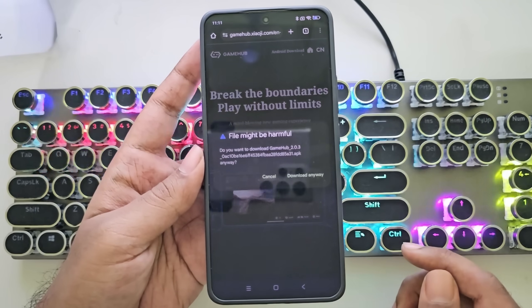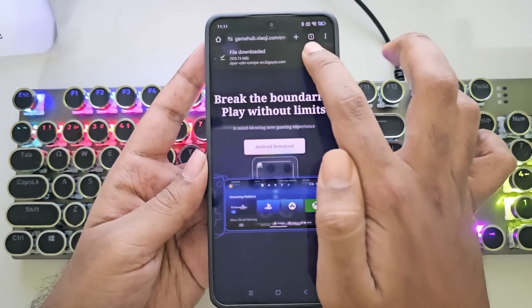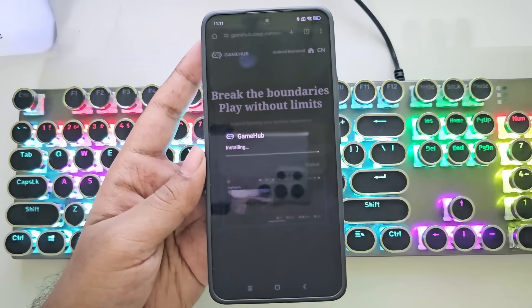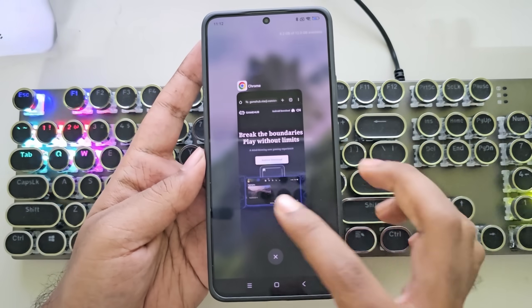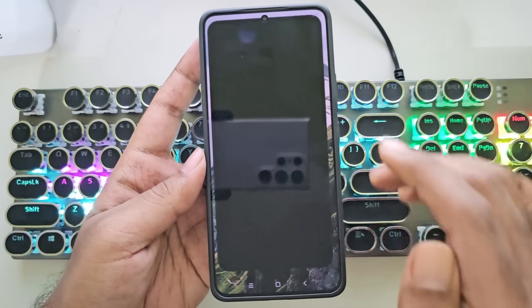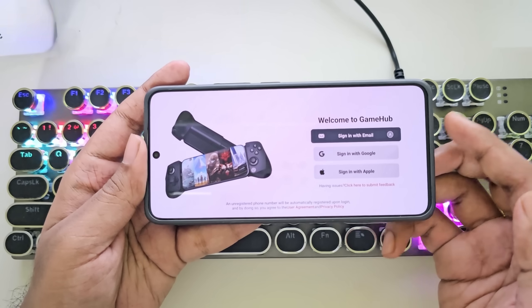First, let's download the GameHub emulator. The process is so simple. After download, install the package. Now open GameHub emulator. After launching GameHub, the setup process is quick and easy.